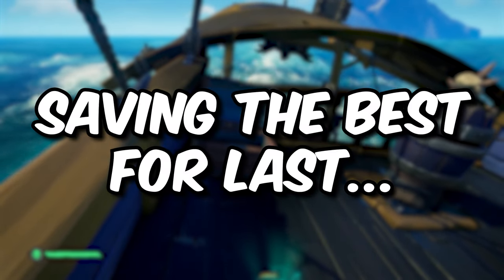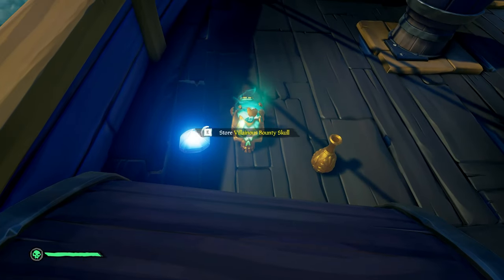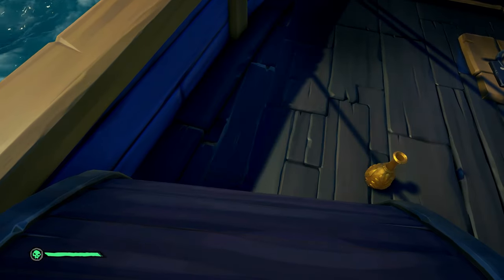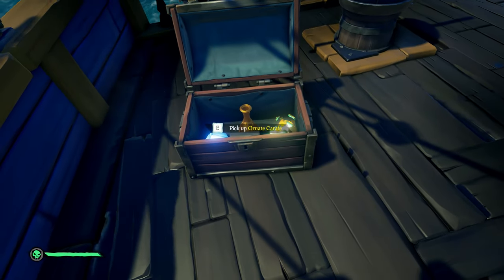Saving the best for last, you can now pick up small trinkets and skulls with a collector's chest instead of having to drop the chest and place them in one by one. This makes selling to reapers incredibly fast, and it also just makes moving around small items so much easier.